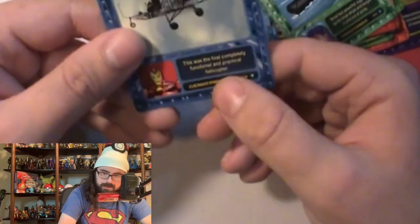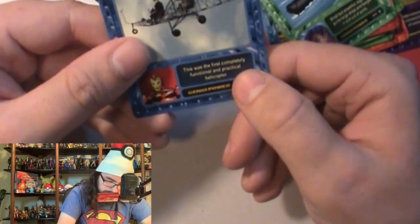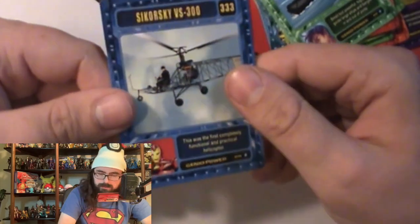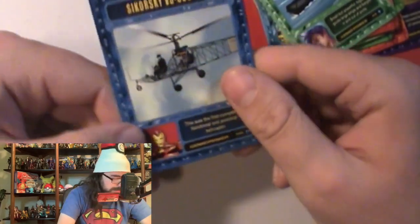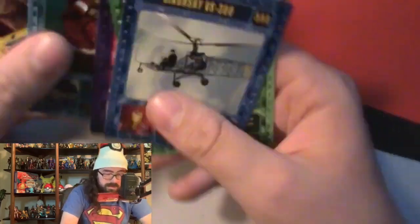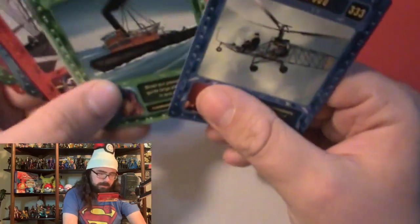So these cards have a number up top which is the series number. The description on the back — it says 'this was the first completely functional and practical helicopter.' So yeah, these really are kind of history cards, cards that give you a little piece of history. I'm not against them. At least they pair a character with each card so you get some connection to Marvel. I can see why they were so cheap. These are honestly not the worst Marvel cards out there, but they're pretty low on the scale.